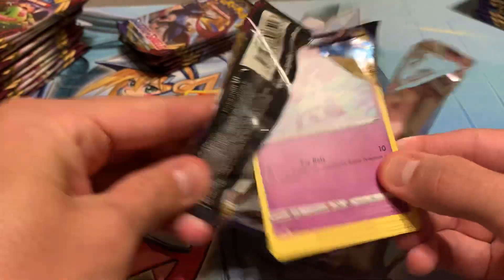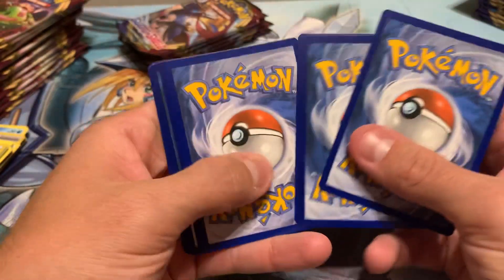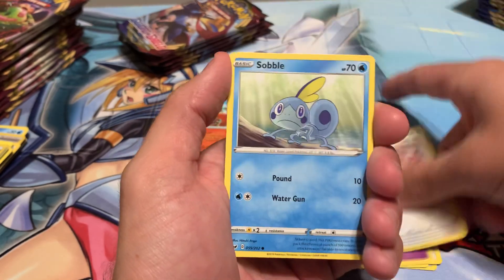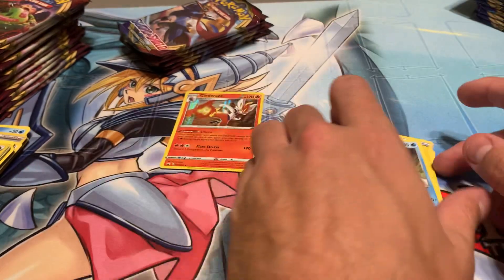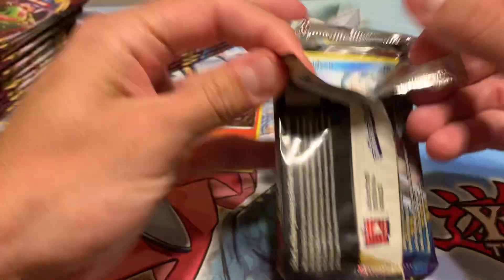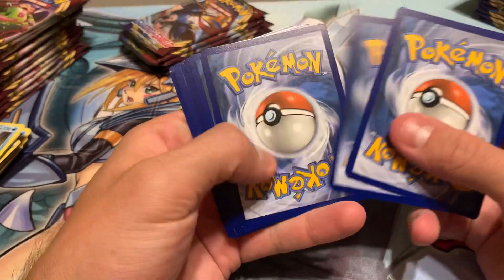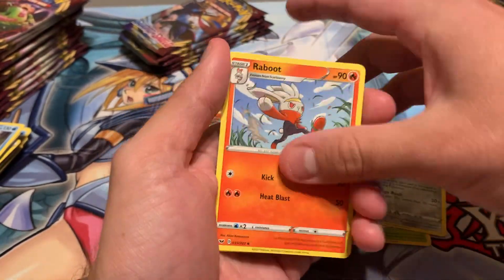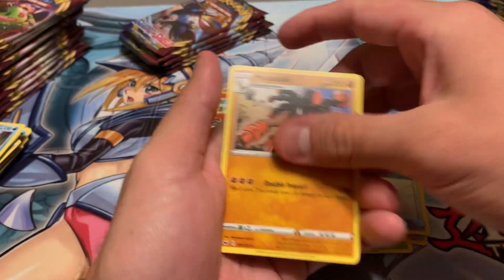Oh, a Galarian Ponyta! One, two, three, four — Metal Energy, Energy Switch, Dottler, Galarian Stunfisk, Galarian Ponyta, Munchlax, Sobble, Snom, Jumpluff — oh, reverse Pikachu, that's cool — and a Dreadnaw. Personally I would like the secret rare Lapras, but I wouldn't mind also taking a secret rare Zacian or any of the four to be honest. They all look really cool. I believe I have the ultra rare full art Lapras, Potion, and Mudslap.